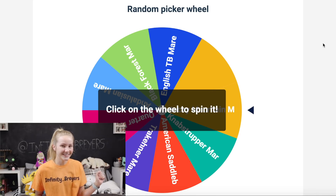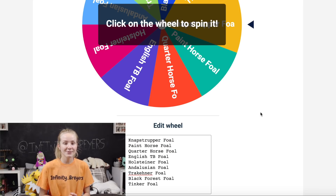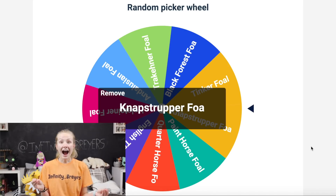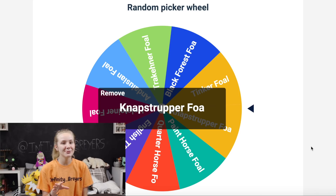I don't really have a preference because all of the mares are super adorable, so whoever this lands on I'll be excited for. Here we go — the Quarter Horse mare! She's high key so cute, like a little palomino — I'm so excited for her, she's gonna be adorable. The last one is going to be the foal wheel. Schleich does an amazing job with their foals, I'm going to love whoever the wheel lands on. I got the Nez Perce foal! I am a huge sucker for Appaloosas, so this guy is going to be amazing.